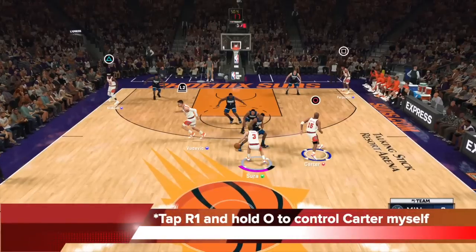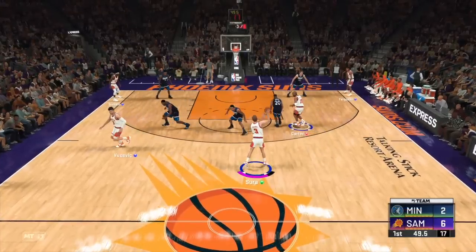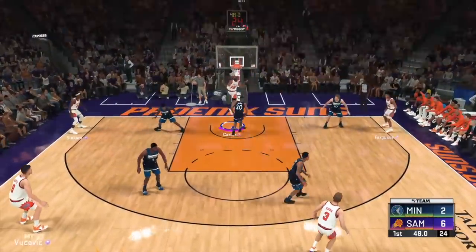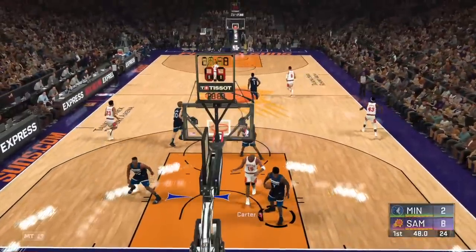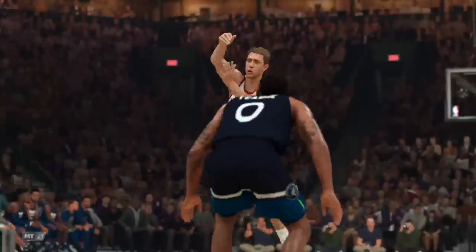I decided to icon cut Carter by tapping R1 and holding circle to become Carter, because I know the middle is going to be open. So I tap R1, hold circle to control Carter myself, hold down turbo, run Carter into the paint. Now that I know Carter is open, I let go of circle — the defender can't steal because he can't see the ball — catch, finish. Beautiful Clippers freelance pretty much just helping me out to make it easier to attack on offense.